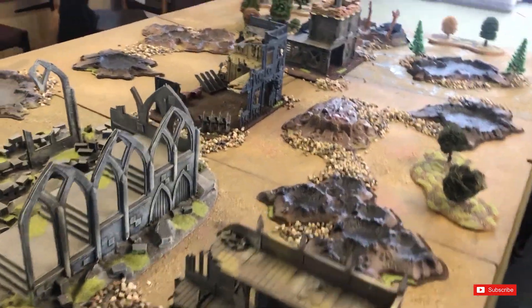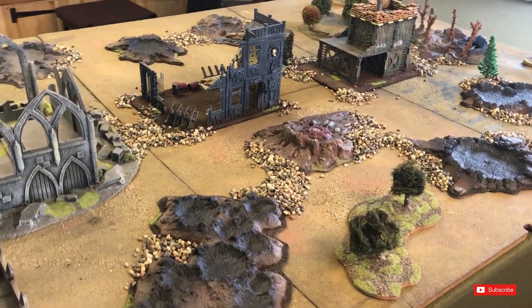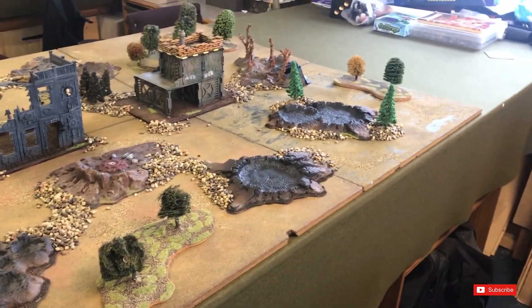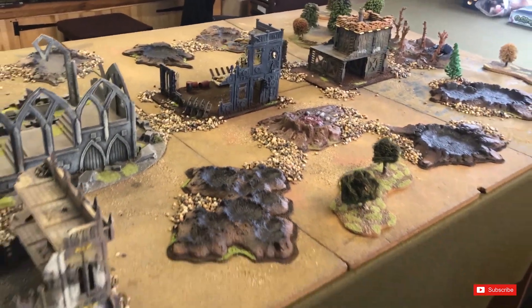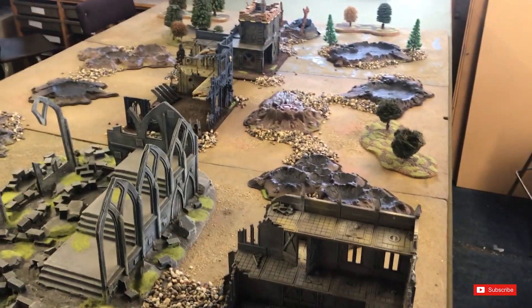It's going to be a bunker assault game, so there are going to be some fortifications on the table once we deploy. This is Section 42, which has been attacked by The Purge and defended by none other than Pedro Cantor.